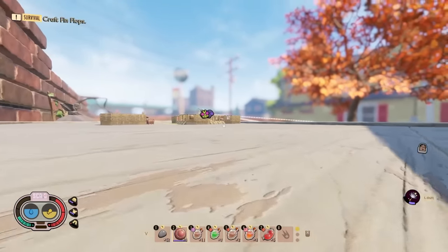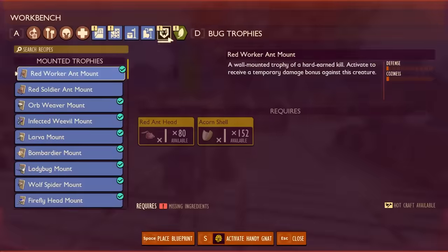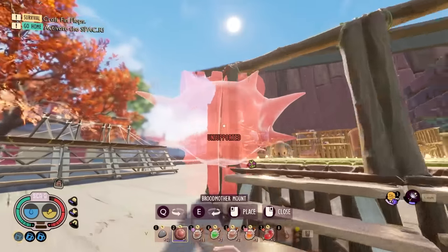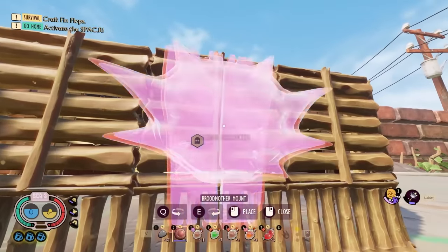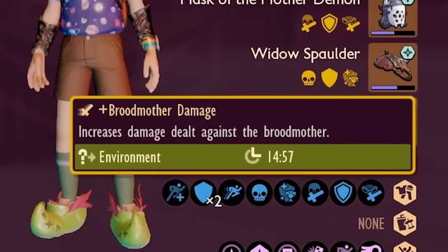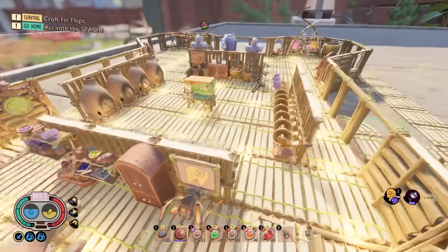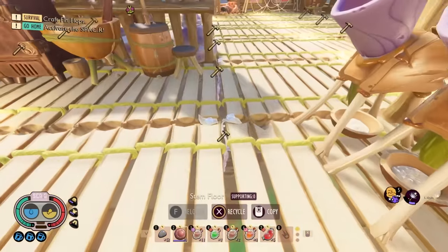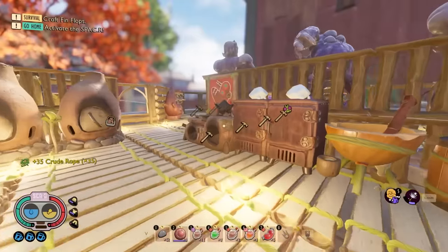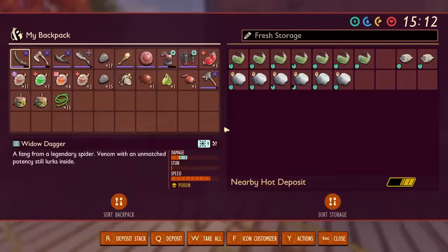I think there's one more thing I can do that'll actually help. Broodmother mount - don't really have a good spot for you here. I'll just throw it on the outside of my building. Now I can mark that foe and I deal more damage to her for the next 15 minutes. That might be my saving grace. Also, what is all this crude rope? What was I doing with crude rope? I don't know, make some more of it I guess.